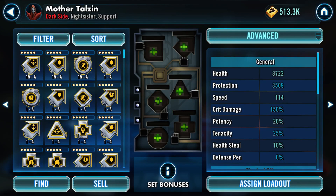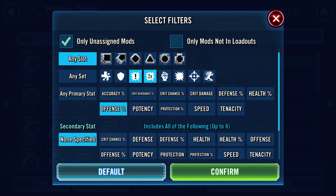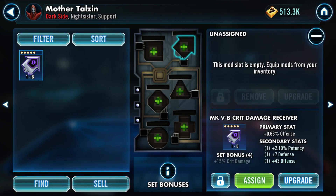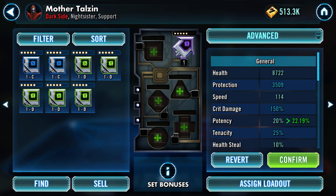The main thing the guide wants is the cross and the arrow to have offense. So we are going to go ahead and search for these two with offense. We're in luck - the crit damage, which is the four-set, does have offense. What we're trying to do here is set up a crit damage and a crit chance - two of these. This is the only one where the guide is very specific on what should try and be in what spot, and it wants offense on the cross and the arrow.